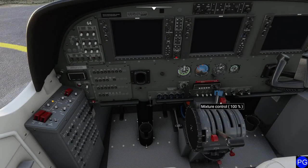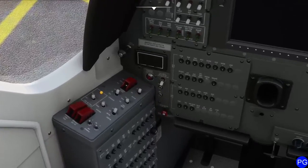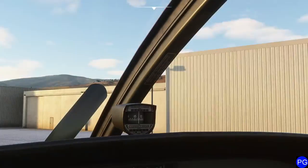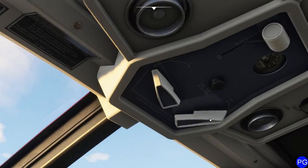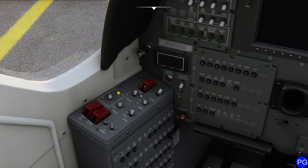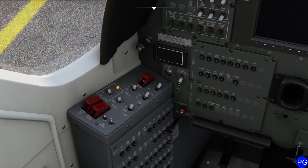First things first, I want to make sure my mixture is set off. This doesn't have FADEC, so we have to do it the old-fashioned way. I'm going to pop up to the battery switch and click that on. Come up top and flip on both fuel switches. Unfortunately we have no oxygen, which is going to be problematic. Let's flip the fuel boost pump up to on.